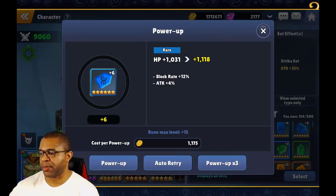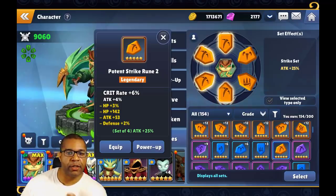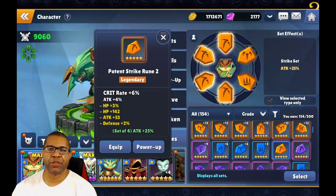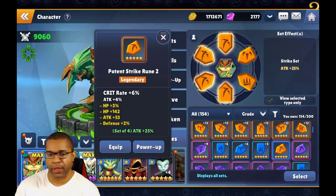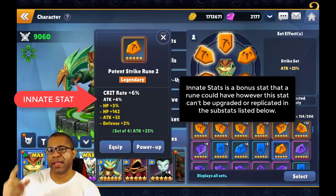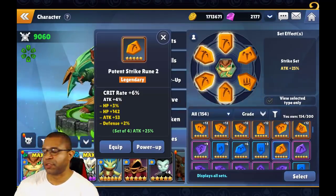If a rune already starts at blue with two substats, the bonuses every three upgrades go to one of those two existing stats. But if you take that blue rune and move it to rare, that brings in a new substat over time. This is why rune grade and rune quality matter: if you're fortunate enough to get a legendary rune at the start, all substats are already in place — the only thing that happens is improvement of the current stats. It comes down to not only getting high-quality runes with the substats you want, but improving those substats as you level up to plus fifteen.